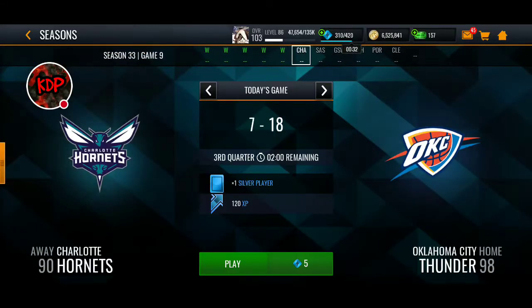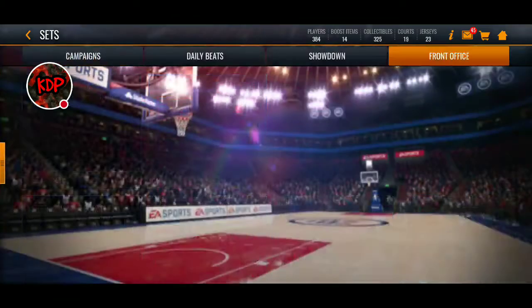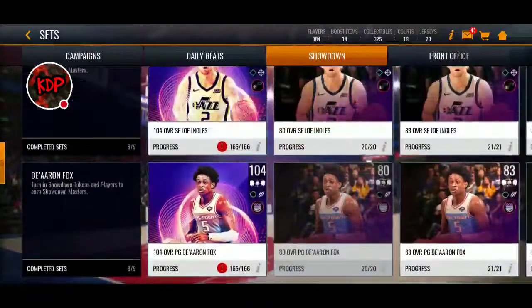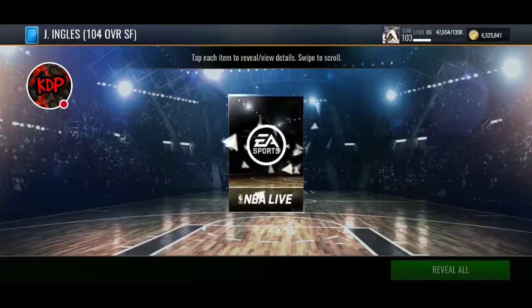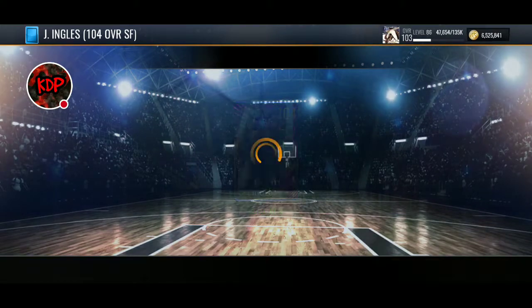Because I don't want to have to come back over here, we're going to go back over to sets. We can go over to showdown and throw this Joe Ingles in here — 104 overall small forward Joe Ingles. Naming him first.